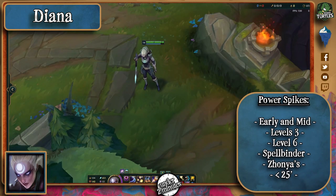Finally, in terms of power spikes, like most assassins she'll try to get fed in the early game so that she can outshine most squishies in the mid game. Her viability to the game kind of depends on it. Level 6 is a massive game changer for her and you can definitely expect an engage provided that she hits a Q first. Spellbinder is a really great item on her and Zhonya's allows her some time to think of an escape in a rough situation.